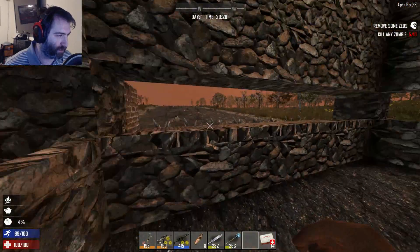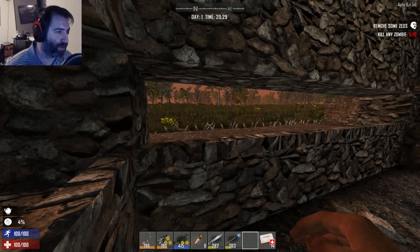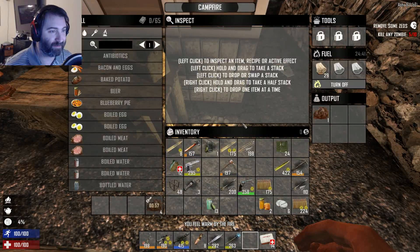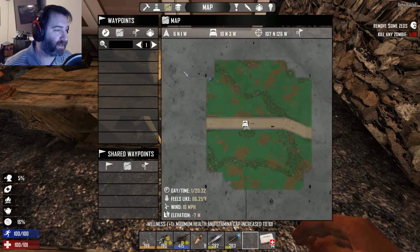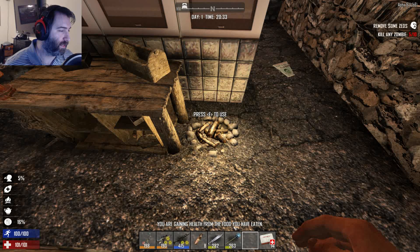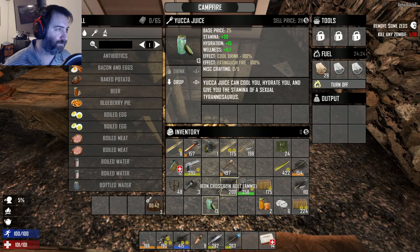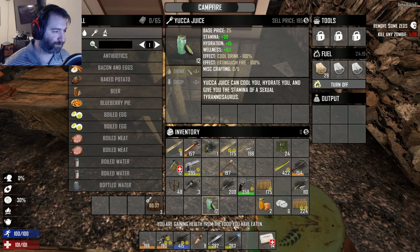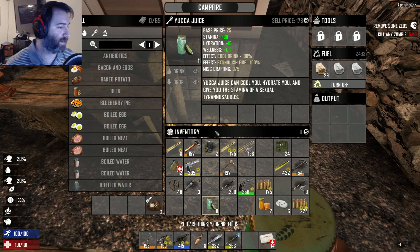I basically didn't really accomplish anything. The upgrades went slow. The upgraded anti-spider zombie defenses didn't really happen because we didn't have enough cobble. I didn't see any more game, and for the life of me I could not find any clay — all these dark spots are not clay in this mod. So what we're going to do is continue cooking this meat, continue drinking this yuck juice, and then we'll get our hot bar sorted out. And then we will take the horde.